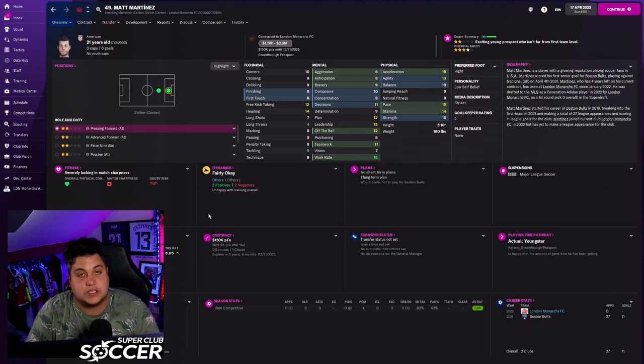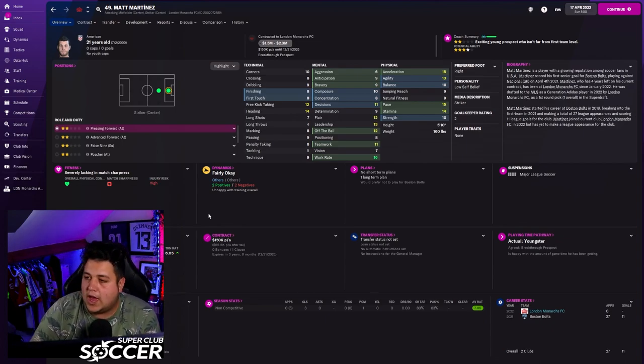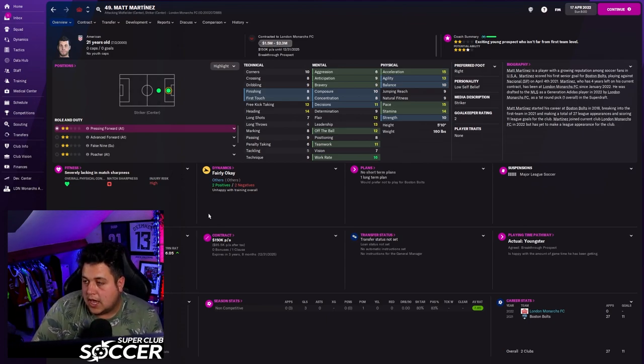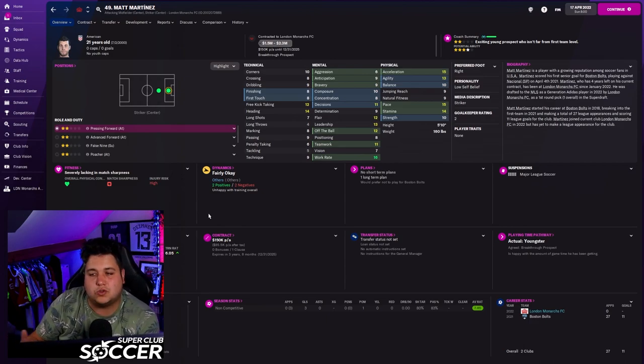We also had the super draft. You get three picks every single year and the order relates to where you finish in the table — bottom clubs pick earlier. As a brand new side we got the first pick. The easiest way to explain it: every single side has a youth intake that goes into one big pool, then it goes to the draft. These draft picks can be traded. Going for one of the better players, I think I got a bit of a dud in Matt Martinez.